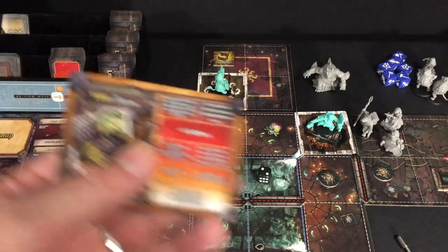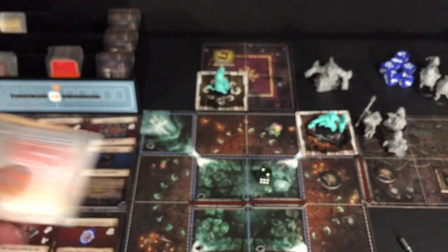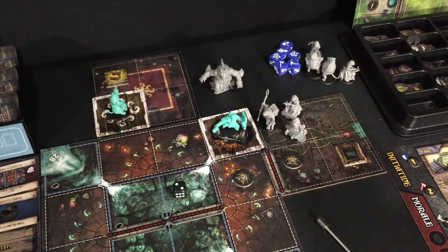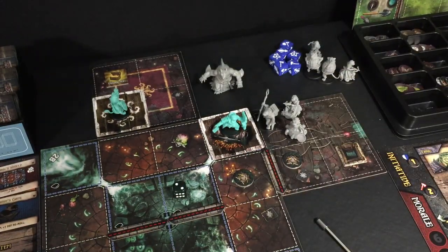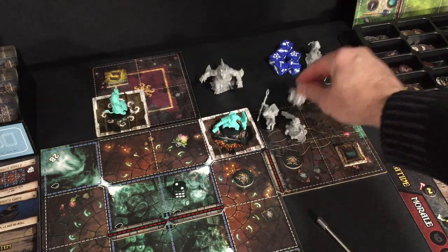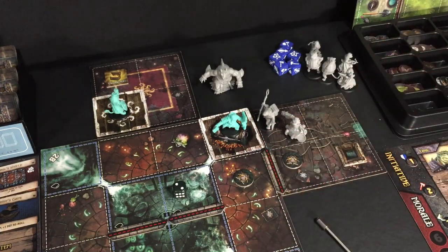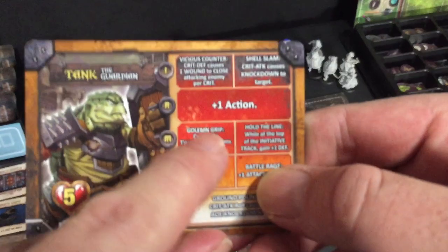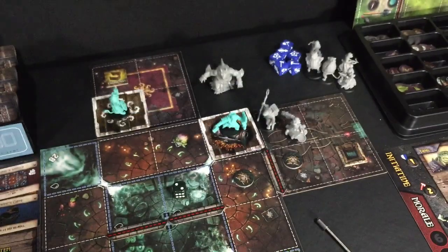Because of Vicious Counter I can deal two wounds — one wound to a close attacking enemy per crit — so I'll deal those to the archer since she only has two health. That way I can kill the archer outright. The archer is dead, and Tank moves up to level two with four experience. He's going to move up a tier and now has plus one action — Tank's going to be taking three actions now.